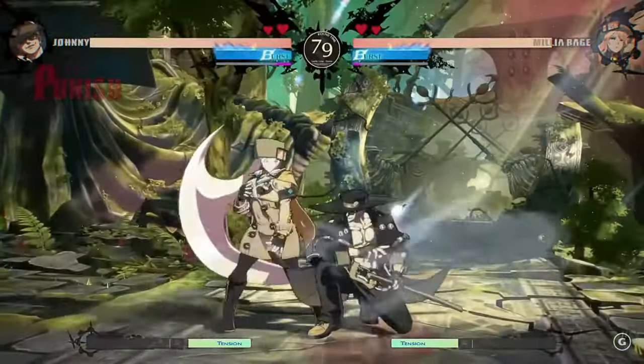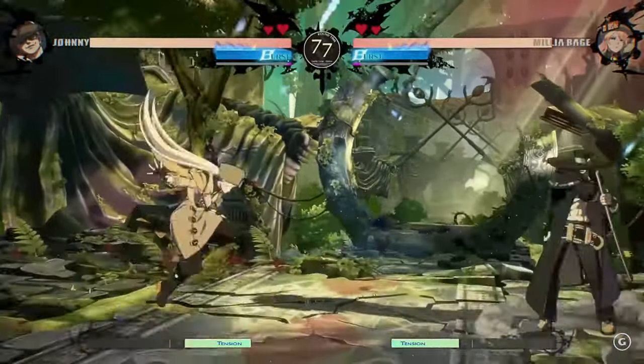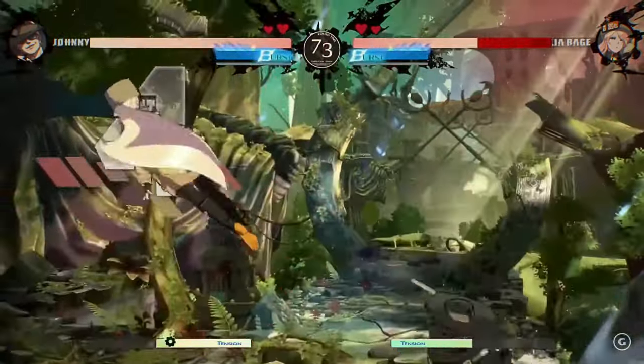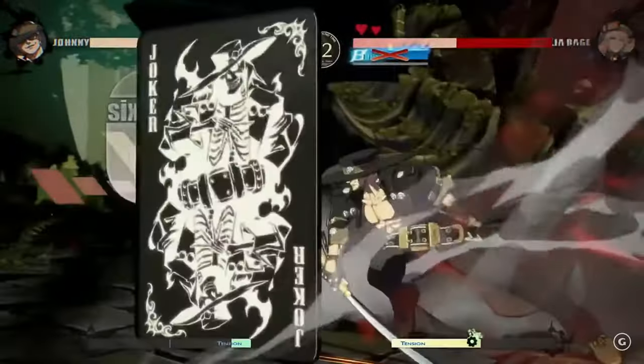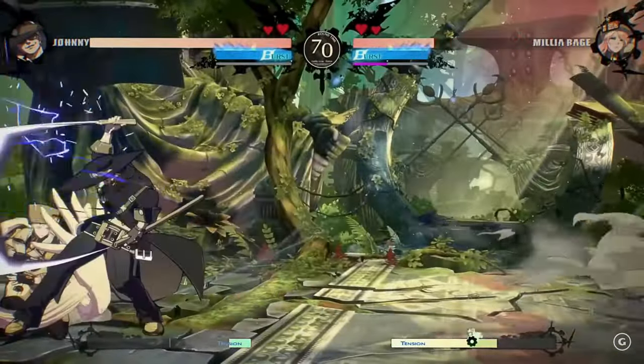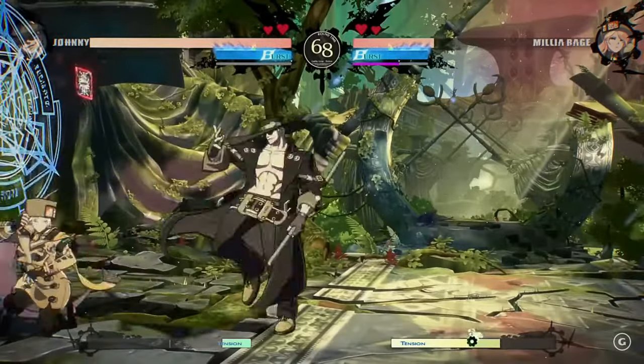Johnny has access to a variety of excellent pokes with long range. Some of his most powerful options are far standing slash for a fast startup, the low crouching slash, and standing heavy slash, which covers vertical space.